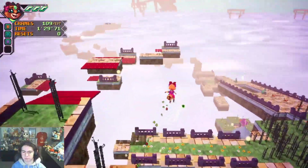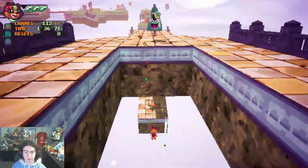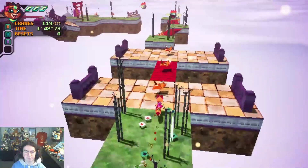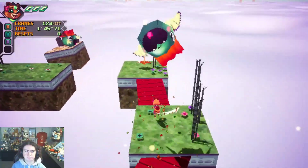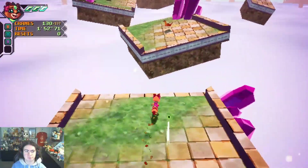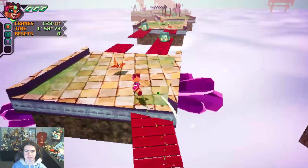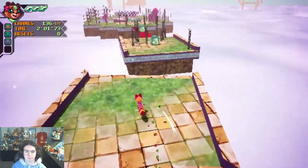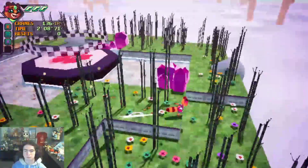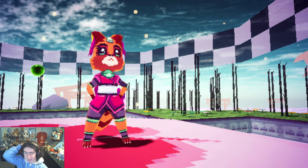I'm grabbing all these origami paper cranes along the way. Honestly, this controls... it feels weird, but also feels precise at the same time. I see stuff down there — I think that's where we're going. I'm spelling a word — there's four letters in each level that I'm seeing. I feel like by jumping down the hole I missed the last letter, because now the level's over.